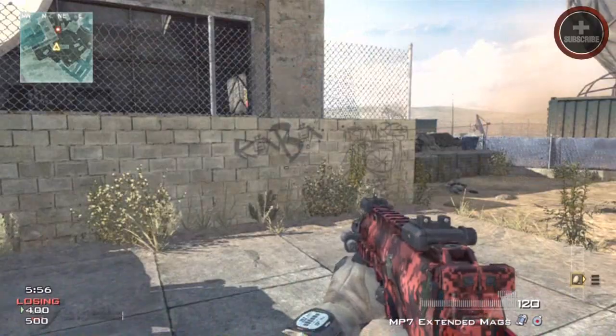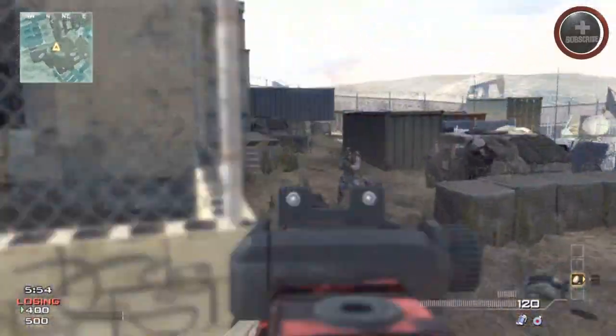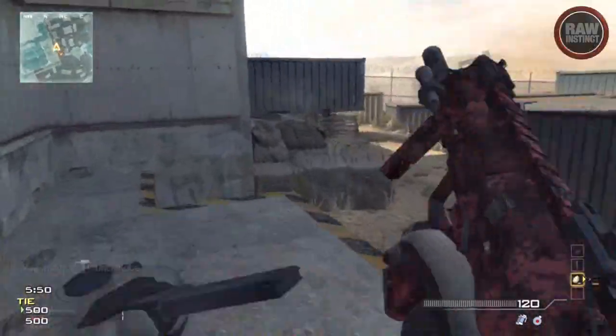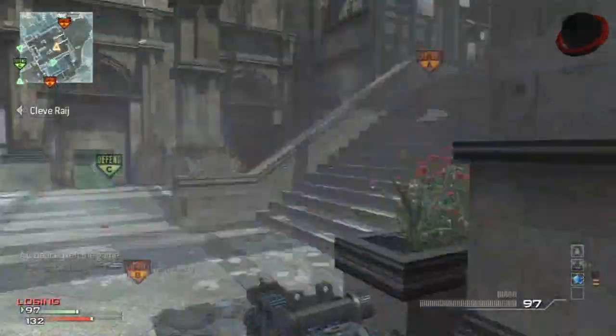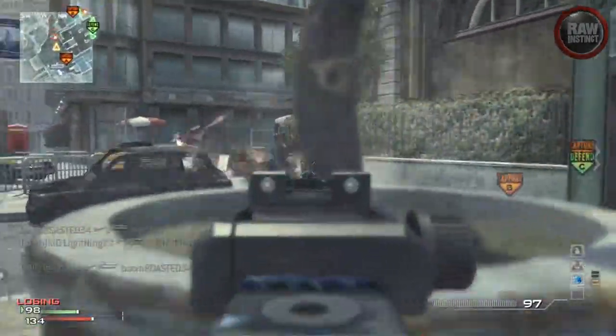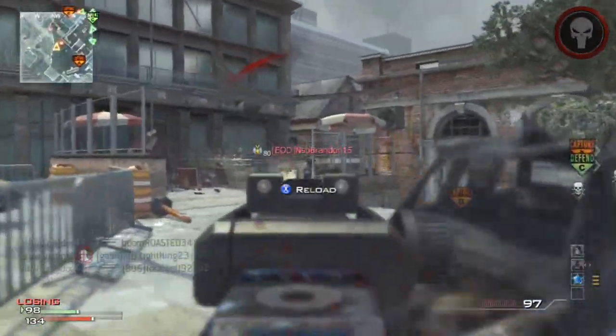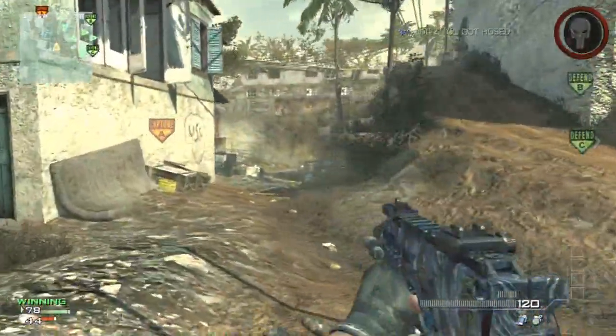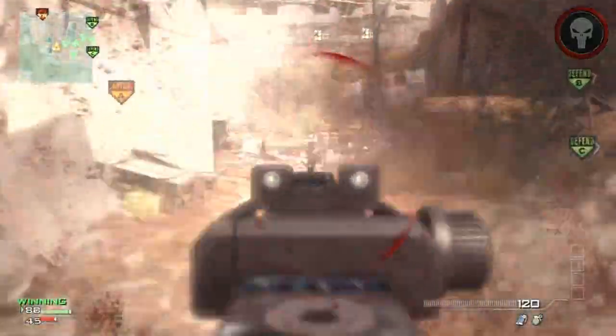Something you can do to enhance your gameplay is strafe jumping, or shooting while you're strafing. Essentially, all you have to do is jump left to right while shooting an enemy, and it's going to make it that much more difficult for your enemy to kill you. You can also tie this into the same category as drop shotting, because what you're doing is moving your character in quick little weird positions where it's harder for your enemy to aim down sights and hit you, giving you a slight upper hand.